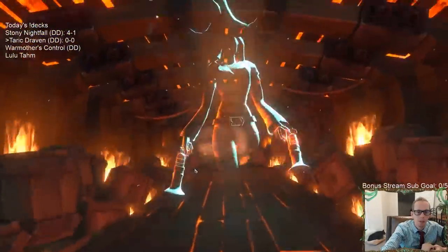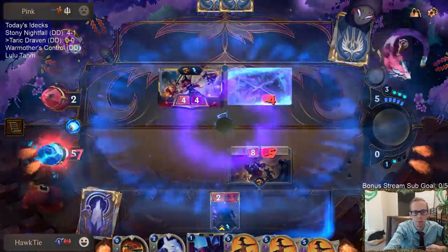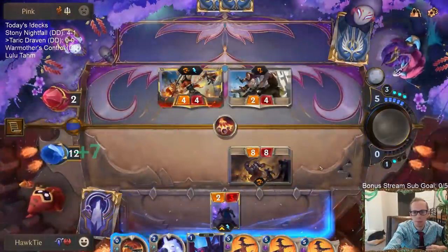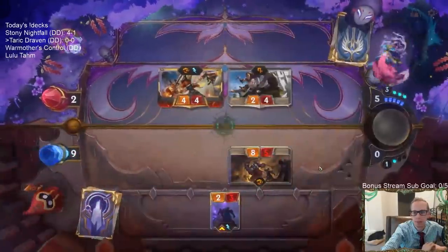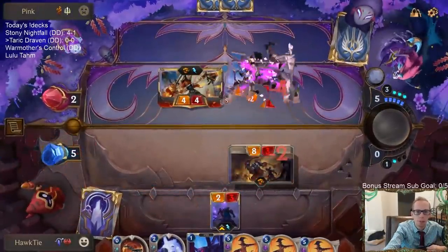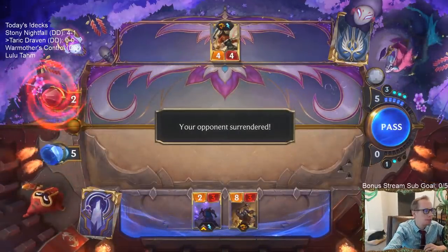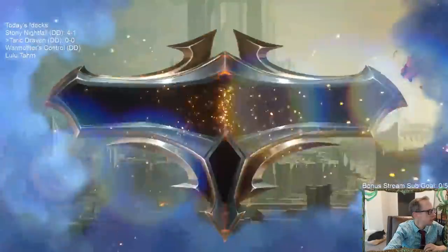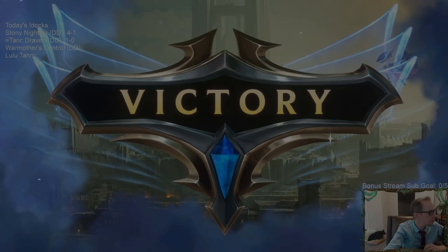There's no reason to block Misfortune. If they go for Relentless Pursuit again, it's game over, because with the Overwhelm it would just kill Taric. All right, no Relentless Pursuit — these gems aren't just for show. Five mana.